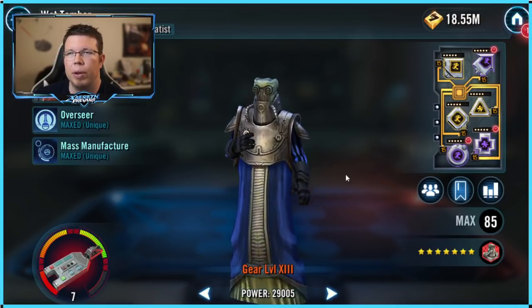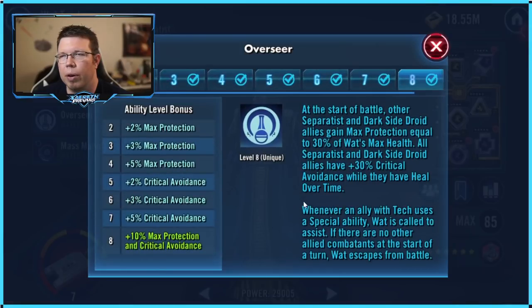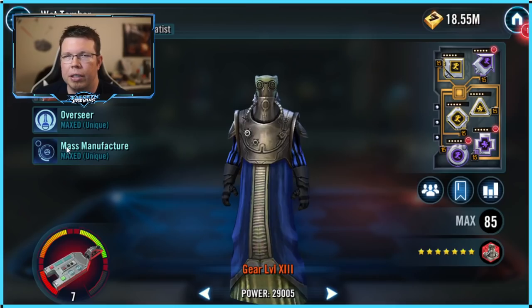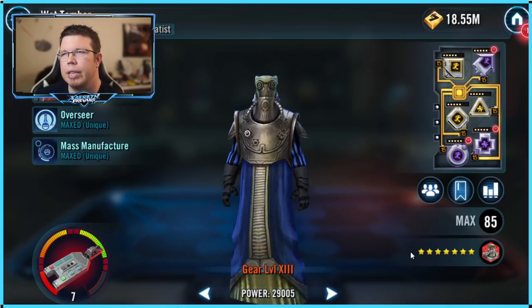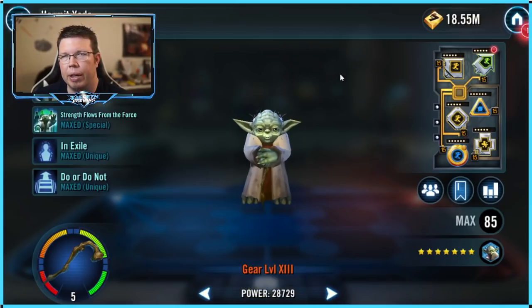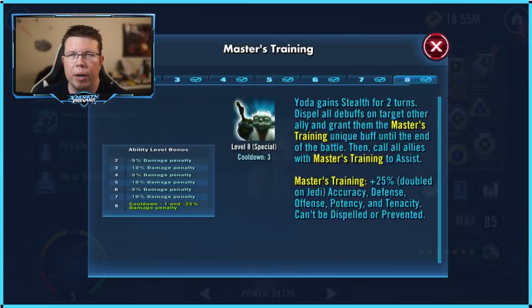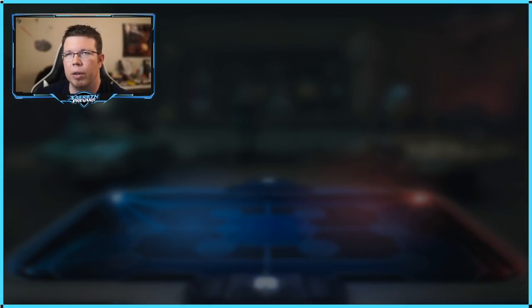Another way you can kind of get tenacity is with Watt Timbor, applying his shield generator. Whenever Nest gets debuffed, it dispels your own debuffs — so it's not exactly tenacity, but it kind of acts like it. You can put that on her and then Watt will die. Another option is Hermit Yoda with his master's training — she's not a Jedi, but she still gets 25% tenacity. I've done all three and it does work.